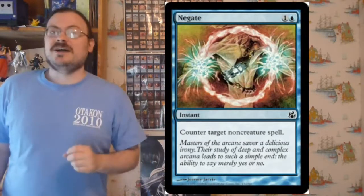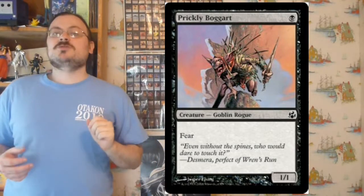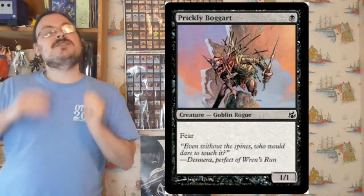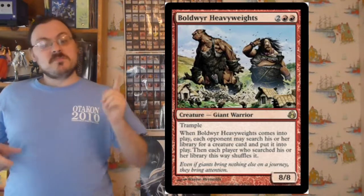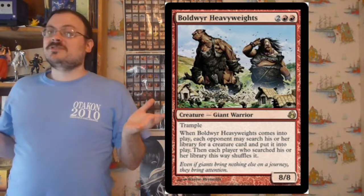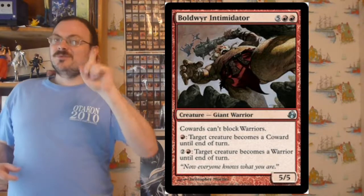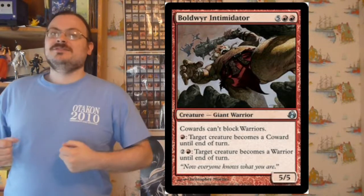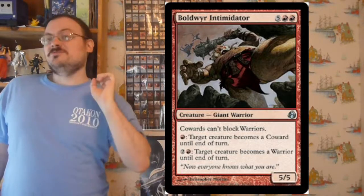Negate counters target non-creature spell. These two seem like other blue spells that should already exist. The last one is Prickly Boggart — costs 1 black mana for a 1/1 Fear creature. People think this is a functional reprint because the Urza's block had a 1/1 Fear creature for one black and one colorless, so this is a better version, but people link the two together. Boldwyr Heavyweights is an 8/8 Trample for really cheap, but each opponent may search their library for a creature card and put it onto the battlefield. Boldwyr Intimidator says cowards can't block warriors: for 1 red, target creature becomes a coward until end of turn, and for 2 colorless and a red, target creature becomes a warrior. So if you're playing a warrior deck, you can make your stuff unblockable — at least to creatures you don't want blocking you.